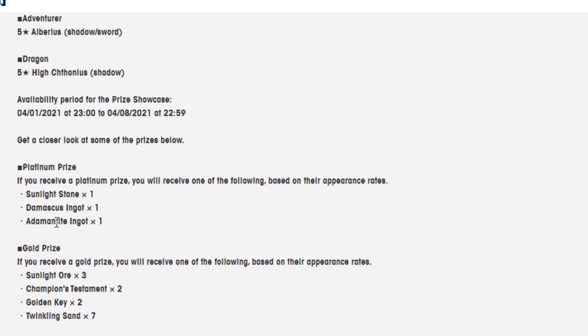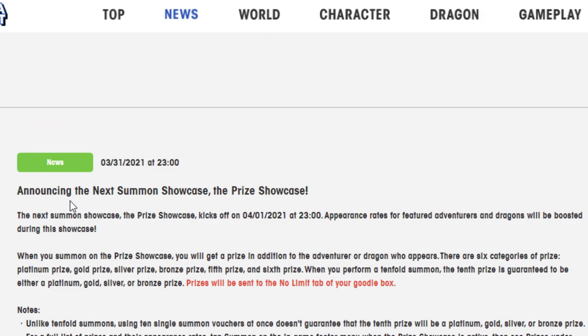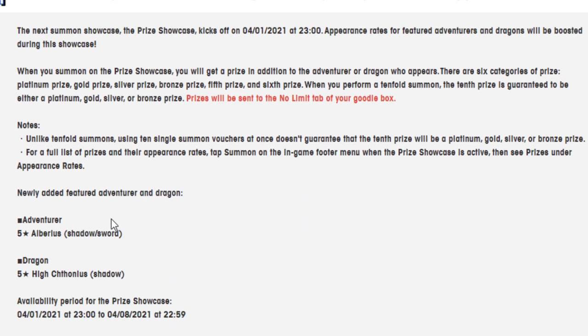The platinum prize is what you obviously always want to get: one Sinalight Stone, a Damascus Ingot, or an Animatum Ingot. All very good stuff. I would probably want to get the stone and the ingot before anything else, but still pretty good. I like it when they do these for free. I don't like it when they do prize showcases without free summons, because then it's not worth it to summon. But when there are free summons, it's great.